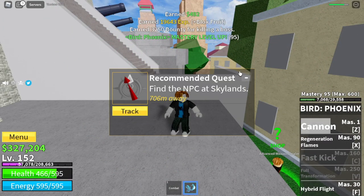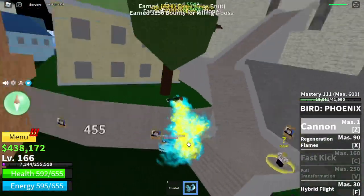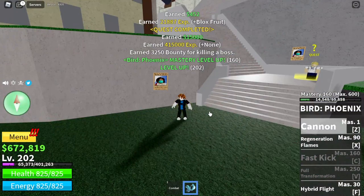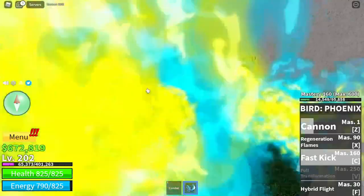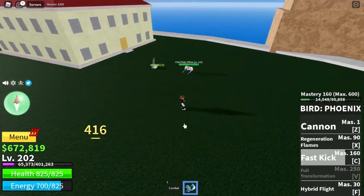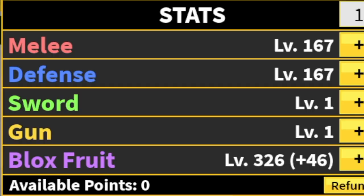Continue grinding here. We're going to do server hop again until you reach level 220. In the process, you will unlock your fourth skill — the Fast Kick, the C skill. This skill is really good in one-on-one fights because it's single target damage but the cooldown is really short. Stat check before moving on: Melee 167, Defense 167, Block Fruits 326.